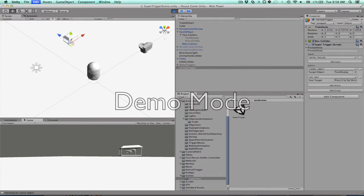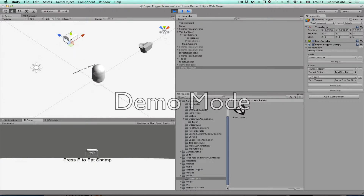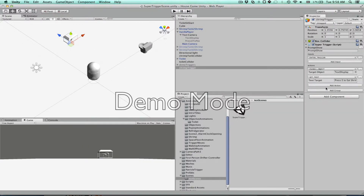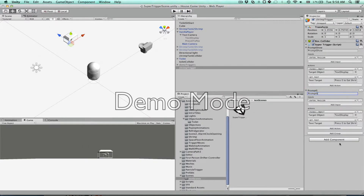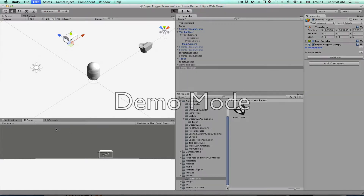We'll turn off maximize on play and you can look down at the game. When you walk into it, it says press E to eat shrimp. When you leave the trigger it doesn't turn that off yet, but we'll do that now. We'll add another group — call it prompt hide. When you exit the trigger, just disable the object. We'll turn off the set text since we don't need that. Inputs is exit trigger, action is disable object. Those are the two things we need to show and hide the prompt.